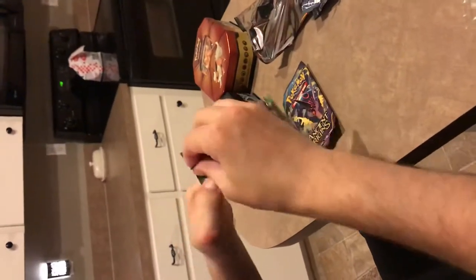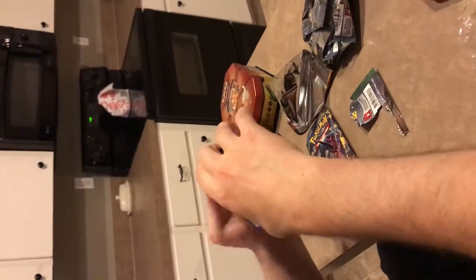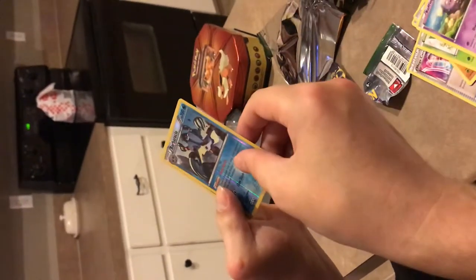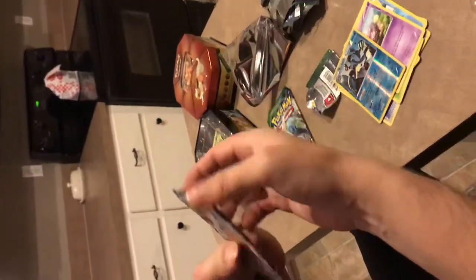We're going to do the Oregon pack — doing a face claw first. There's a code card for anyone who wants that. One, two, three from the back. Doesn't look like a holo there. We've got a Trainer, Trainer, another Trainer, Fennekin, Seel, Diglett, Snivy, Koffing, reverse holo, Barbaracle, and then a Tyranitar holo! Not bad — I don't have this card yet. That's a cool card right there. We're already doing better than the last one.